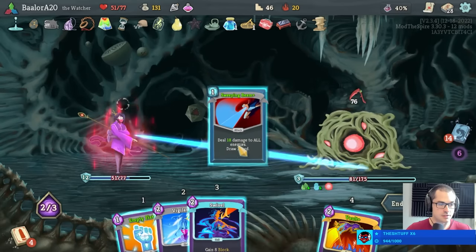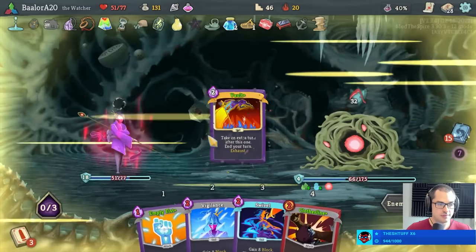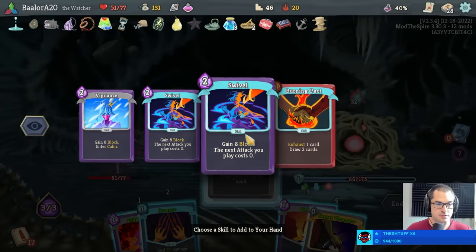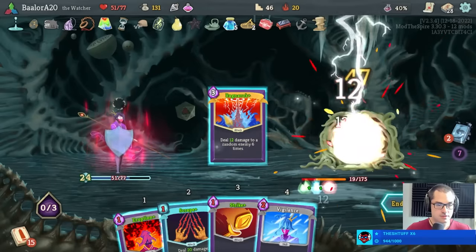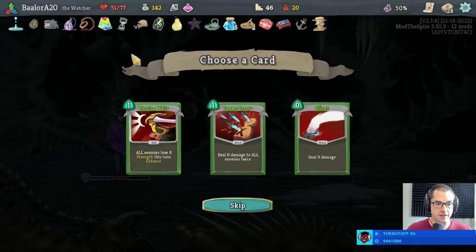This looks pretty good. Take an extra turn. This is the first fight I've really noticed the Slaver's Collar not providing energy — it's also been a thing here. This kills, right? Yeah — good stuff. Patience prevails. Piercing whale also prevails — another way to lower enemy strength. I like it.